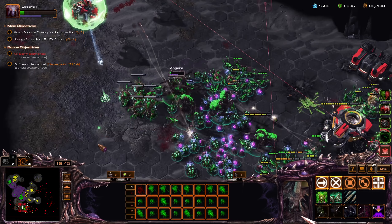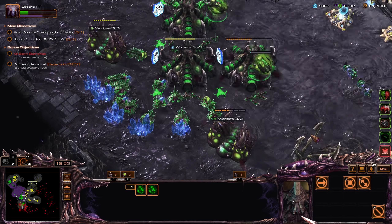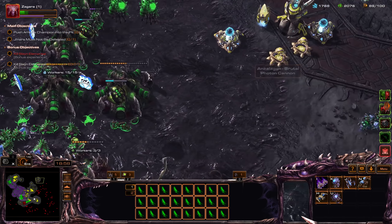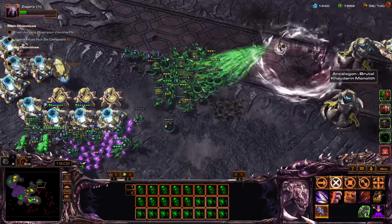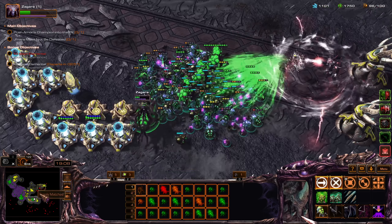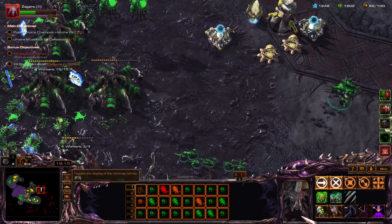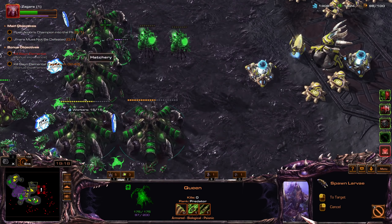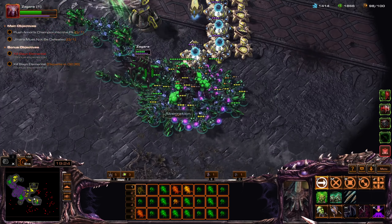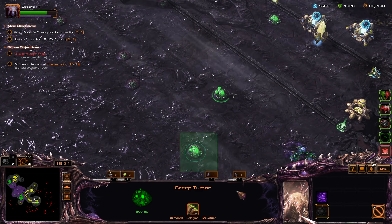Do I have detection? I should have detection. Go back here. Some Banelings. My ally is trying to bait out the Magmines — help your friends. My Queen — inject that. We'll have 20 seconds until roach drop is ready. Get more creep spread.